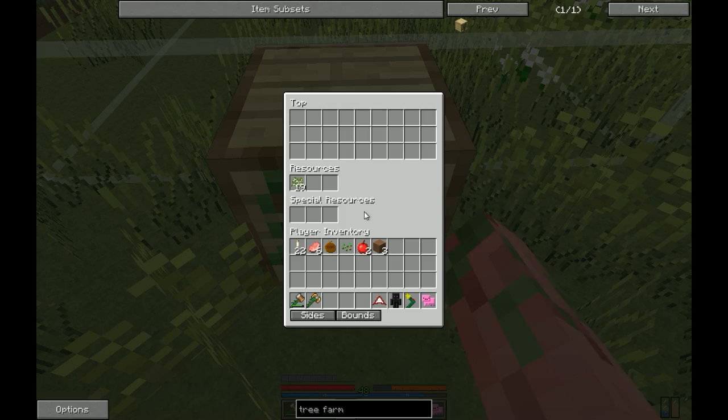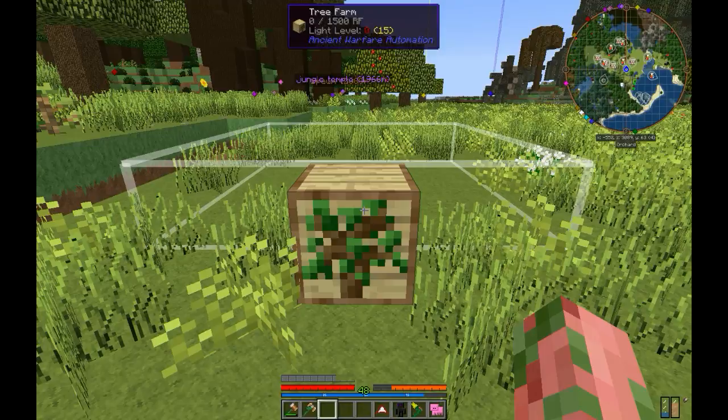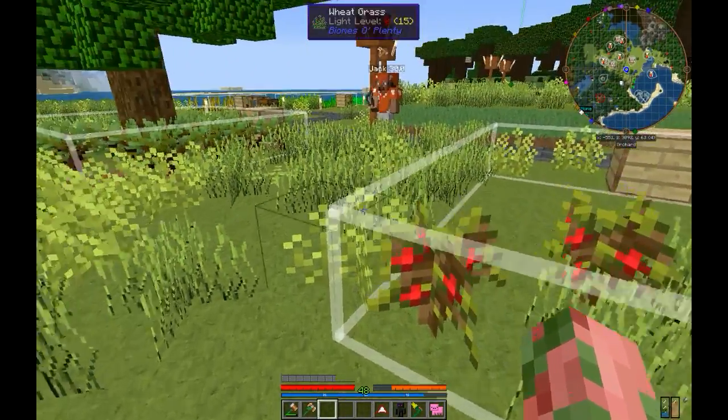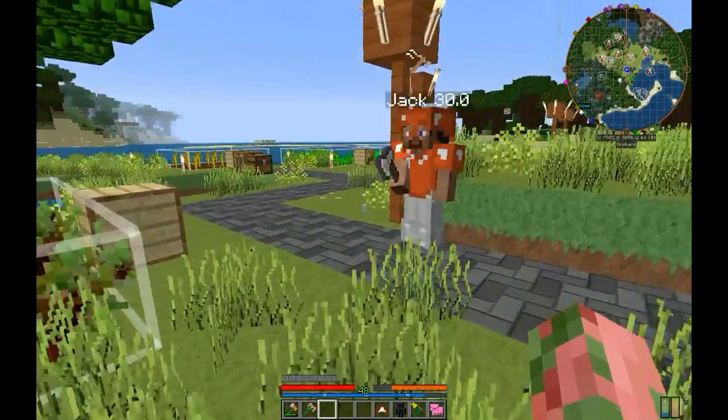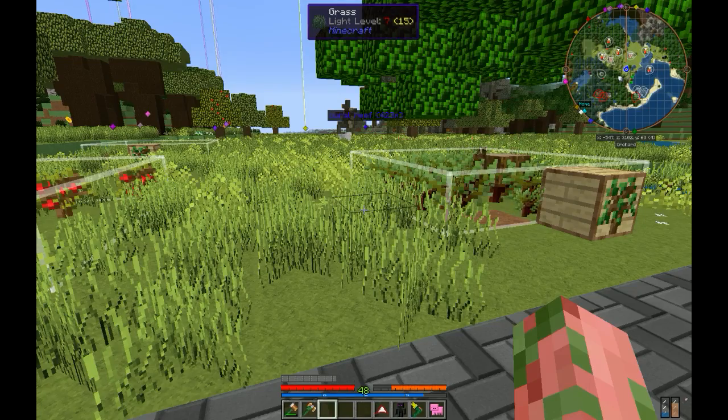When your lumberjack harvests any wood or anything else that your trees are going to be giving you, it'll go in the top. There are actually ways to automate these to export to chests or even directly to a warehouse, and I'll cover that in another tutorial. It's going to start planting the saplings on its own and your lumberjack will harvest them and apply the bone meal for you. It's as simple as that.